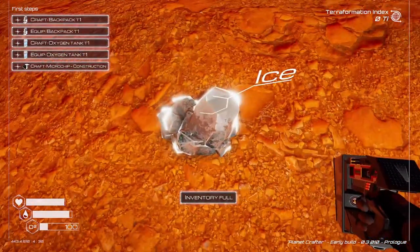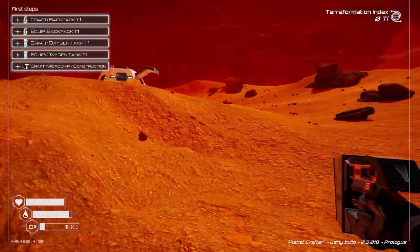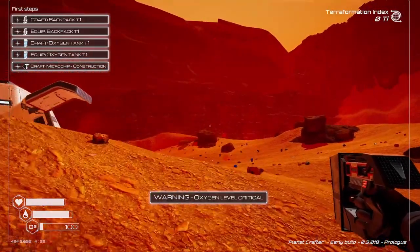Silicon. Warning — oxygen levels are low. Inventory is full. Okay, how do we craft?